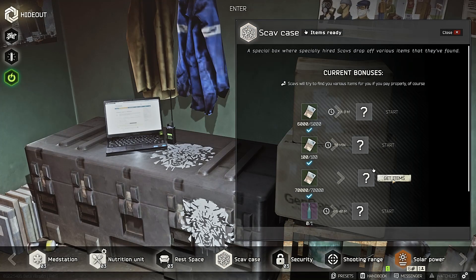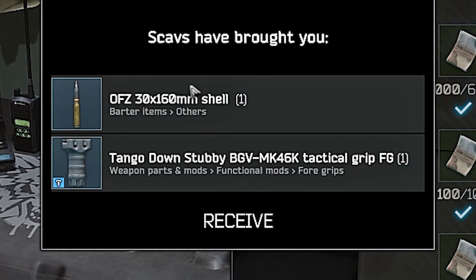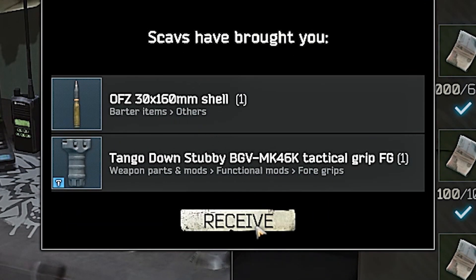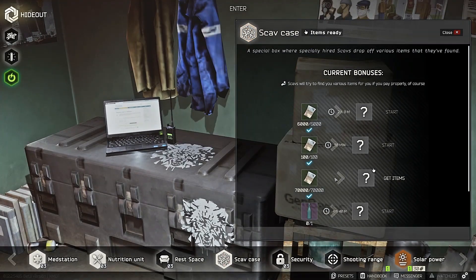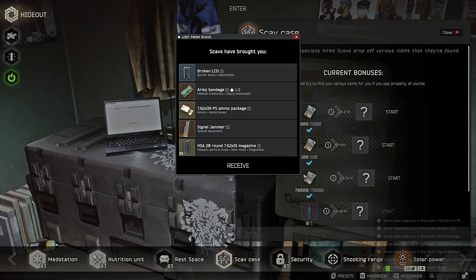Another 70K scav case — let's see what we get. We have not yet gotten anything good, but we did get a 160mm shell, which is good for me right now specifically because not only does it pay it back, but I also need it for a mission. Got ourselves another 70K case and what we got is a 10K scope. None of this. Nope.